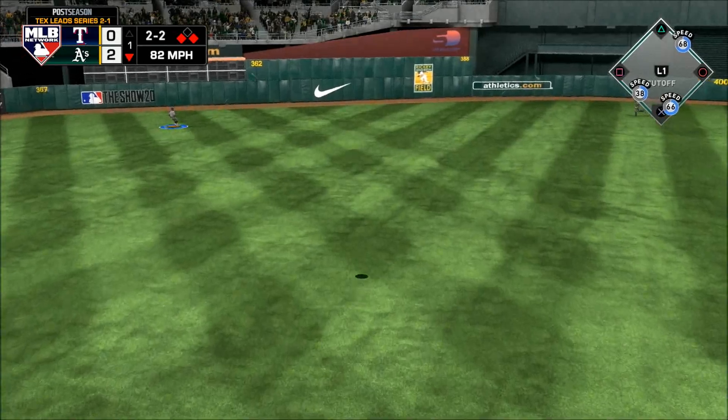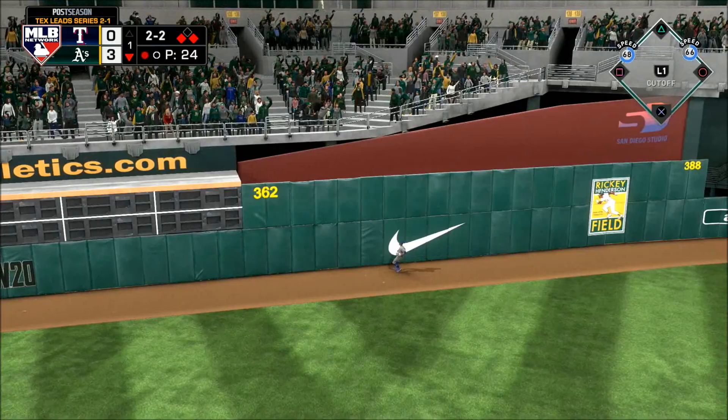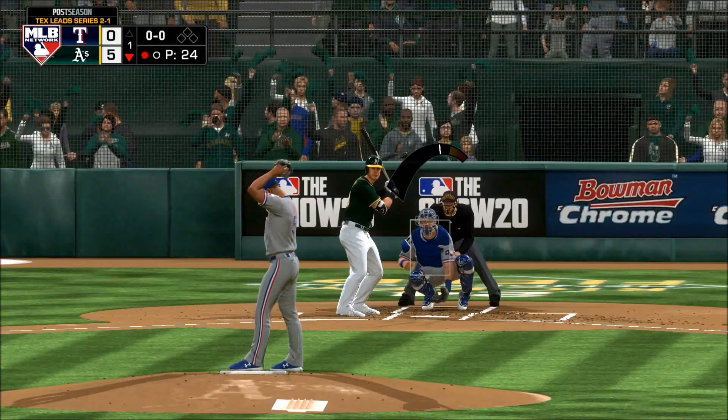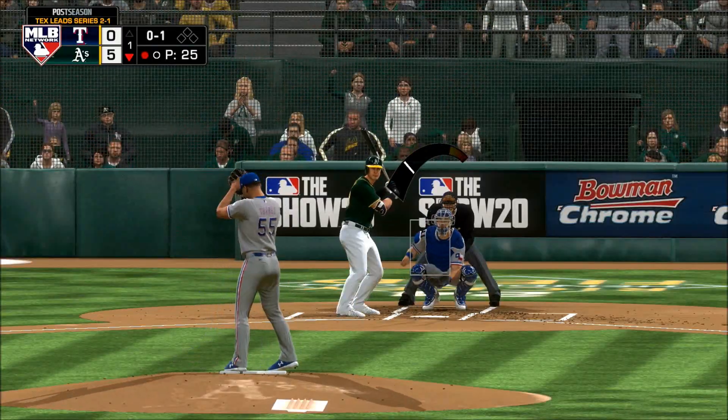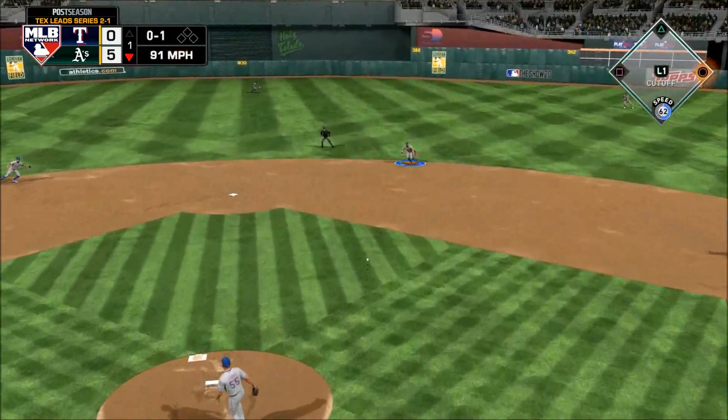The 2-2 — this one's hit deep out to left center field. Racing back the left fielder — see you later, over the wall! Mike Tuchman needs to be on the attack early and be aggressive and find a way to stay in this game.